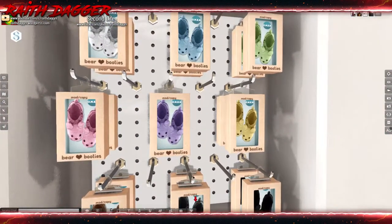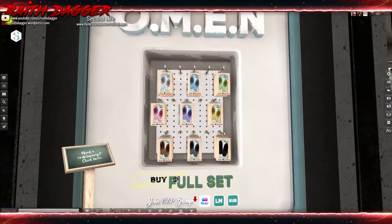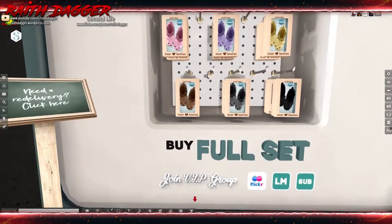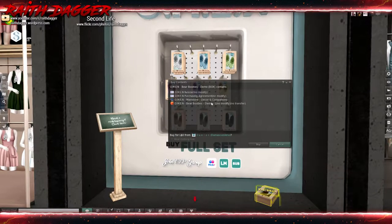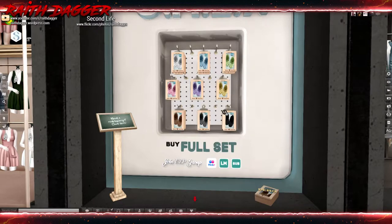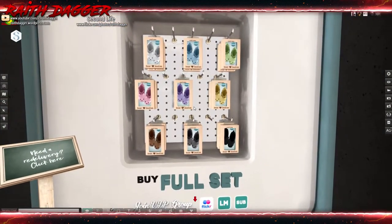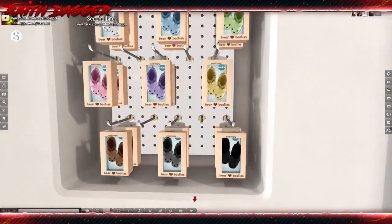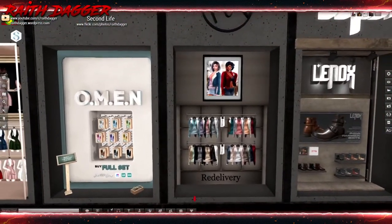Omen - what are these? Bear booties - slippers. Full set sets you back 399. No need to join a VIP group. There's a demo but they don't even list the body types, so get the demo and try it out first. I would definitely not wear those, but maybe some guys would.